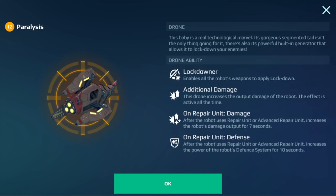Next, we have the Paralysis. It's still going to lock enemies down and give you additional damage that's effective all the time. On repair unit damage — every time you take some damage, you're going to repair yourself. And on repair unit defense as well. This is going to be a very good drone for defense and additional damage. If you're looking for damage and defense, Paralysis is going to be amazing.